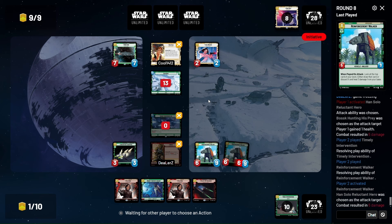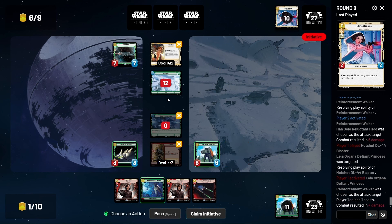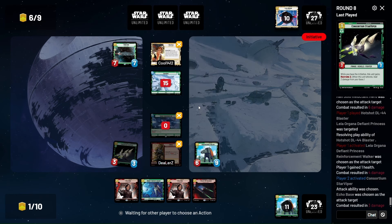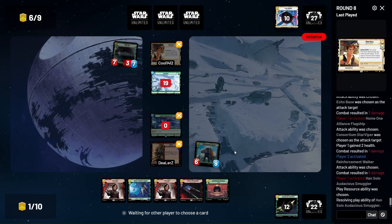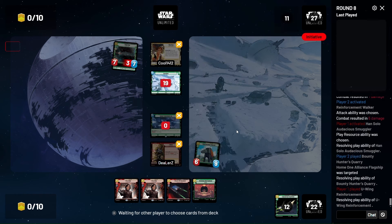Gotta love Reinforcement Walkers. We're gonna go face. He's killing Consortium, I guess. Yeah, we definitely want to draw that — that's an amazing card to find right now. He's bringing in something. We'll put that on there and claim the initiative — Ewing, okay cool. Barrage is gonna be huge next turn.